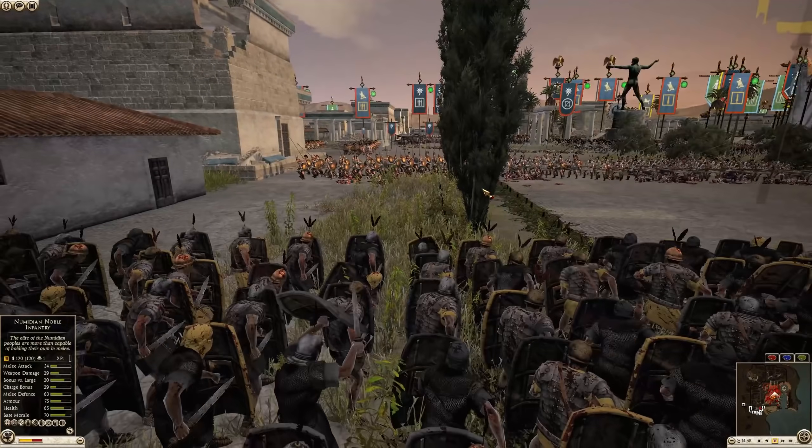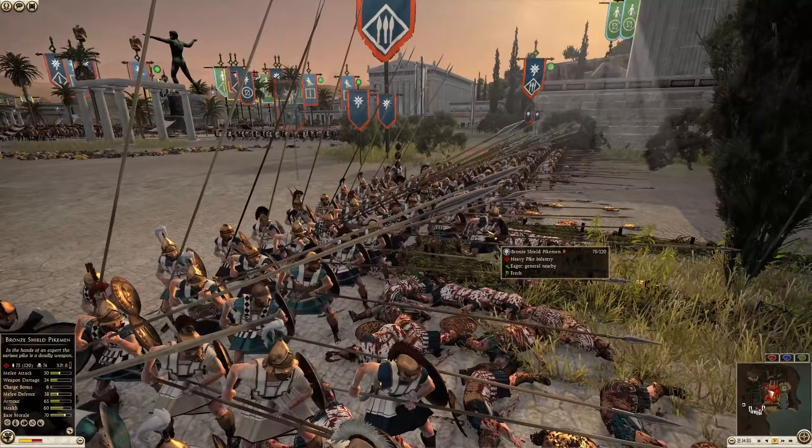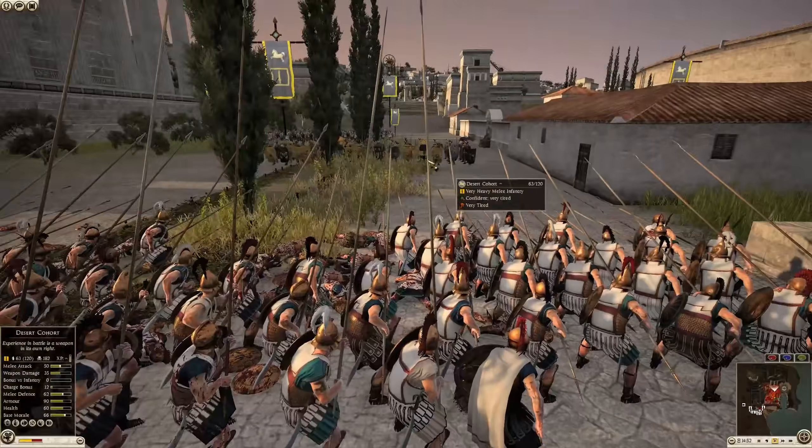What they're going to do is just make the Pikemen honest — make them so they can't retreat. If they retreat they'll get chased down by the Desert Cohort.